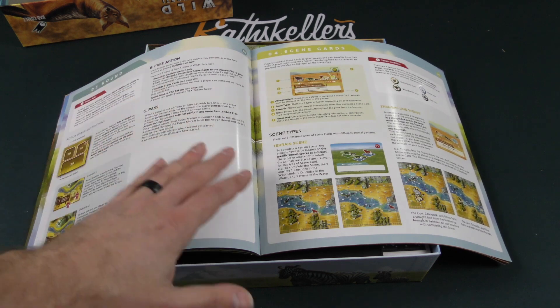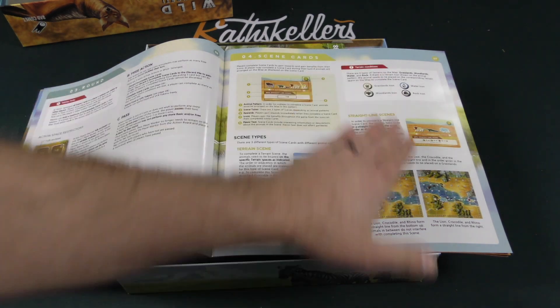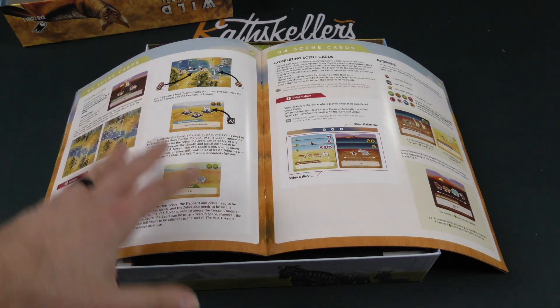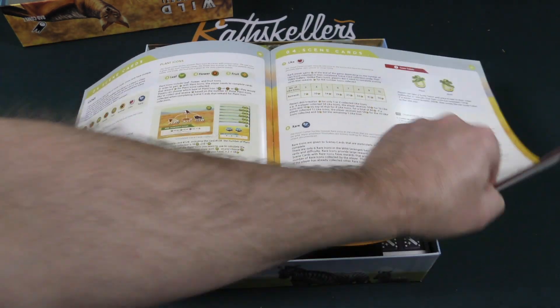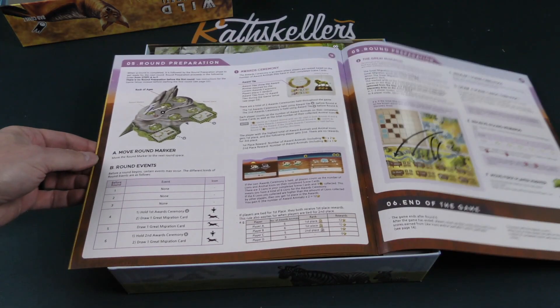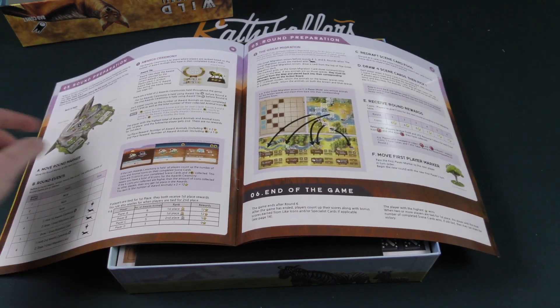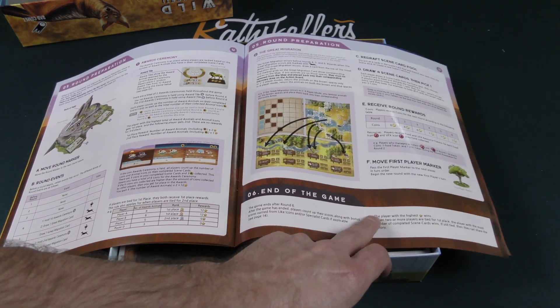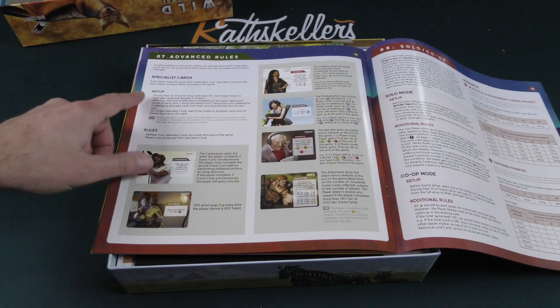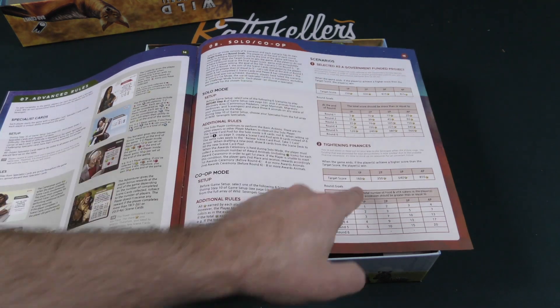There are some restrictions and free actions. The rulebook talks about scene cards, which you use to gain rewards and benefits, covering different types of scene cards, rules about them, completing scene cards, rewards, and icons — that's clearly the meat of the game. Then there's round preparation between rounds, and after round six players count up their scores along with bonus scores from icons and specialist cards. The player with the highest star value wins. There are also advanced rules with specialist cards, plus a solo and co-op mode.